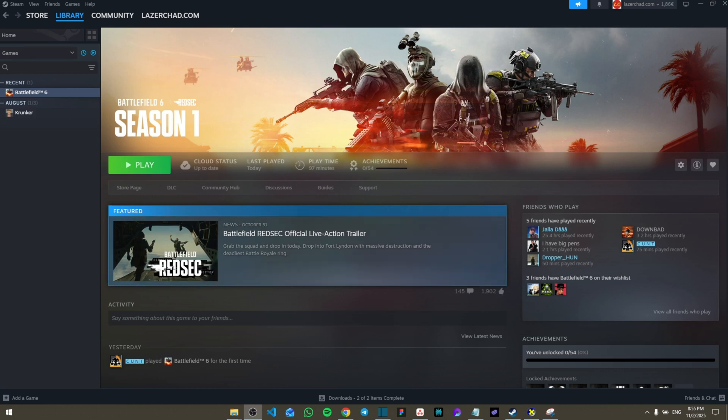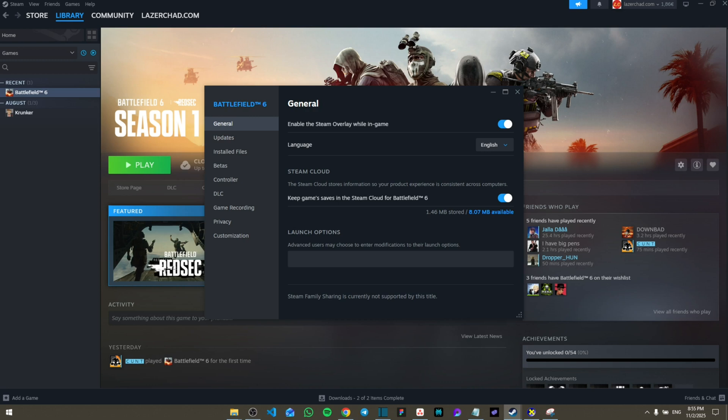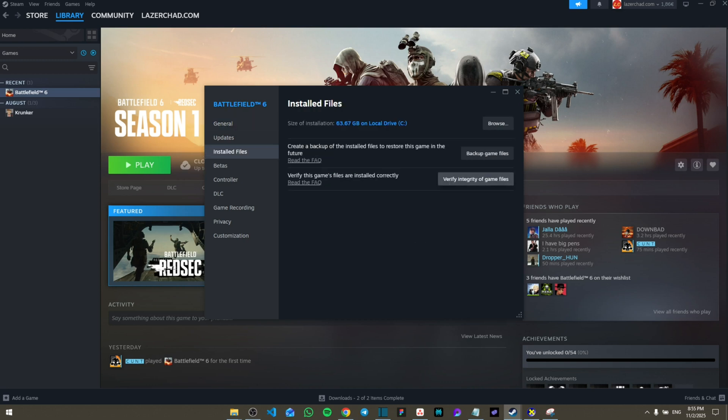We are on the Battlefield main page. Go to Settings, click on Properties, then go to Installed Files and verify the integrity of game files. It will check all installed folders and fix anything that is corrupt immediately.